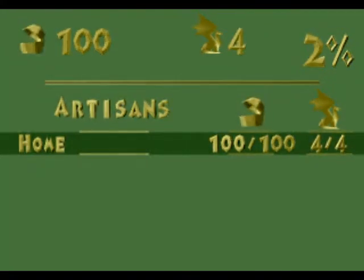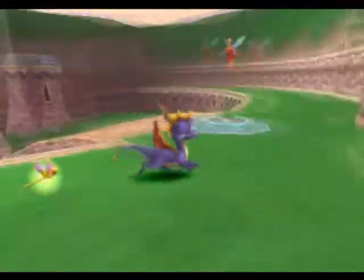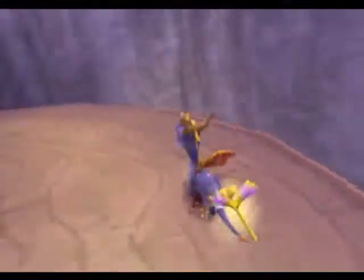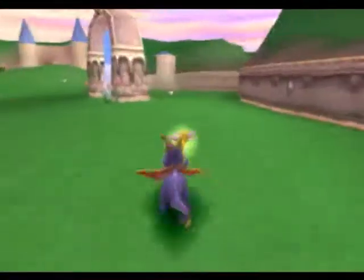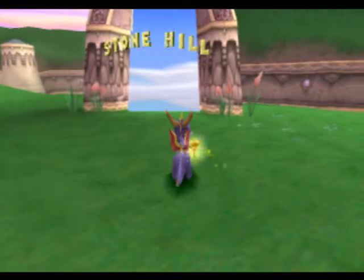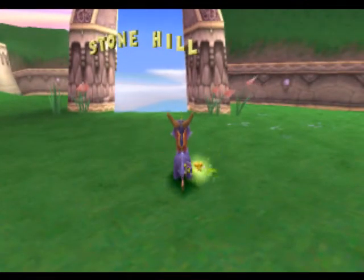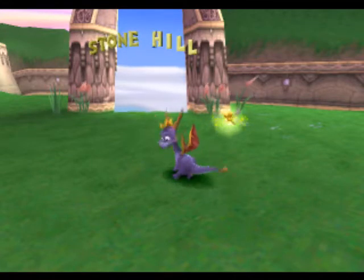Hello and welcome to Let's Play Spyro the Dragon. Alright, last time we — what did we do again? We just cleared out all the treasure, we've got all the dragons in the actual home port area of the Artisan World. Now there's a total of three levels, one boss, and one bonus level in every single world, and I'll be tackling them all in order as I mentioned in the previous episode.